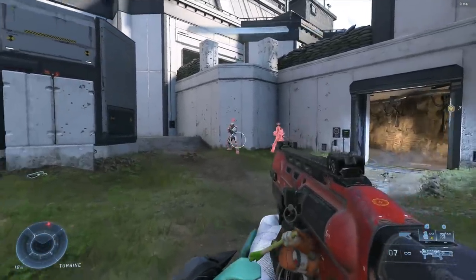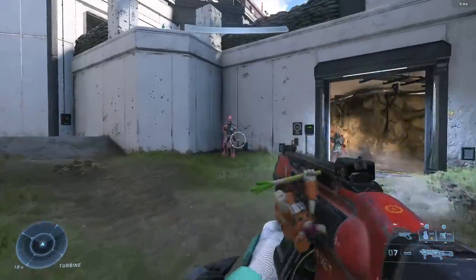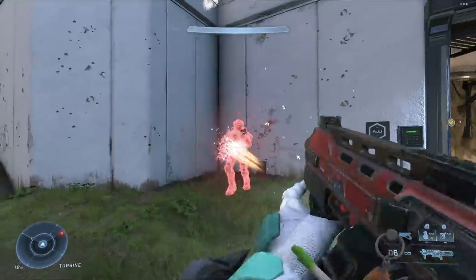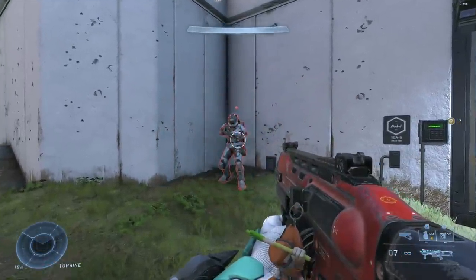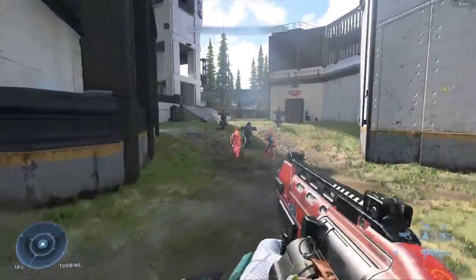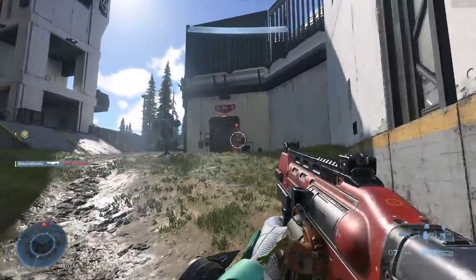Next is the bulldog shotgun — as the meme says, it's great, but it could be better. I'd like to see a slight increase in the two-shot kill range, whether that means more pellets, tighter spread, or more damage per pellet. Right now it feels only marginally faster than an assault rifle, and it doesn't quite feel like a secondary power weapon. I'd like to see it earn that second-tier power weapon status, so a slight buff to the two-shot kill range is needed.